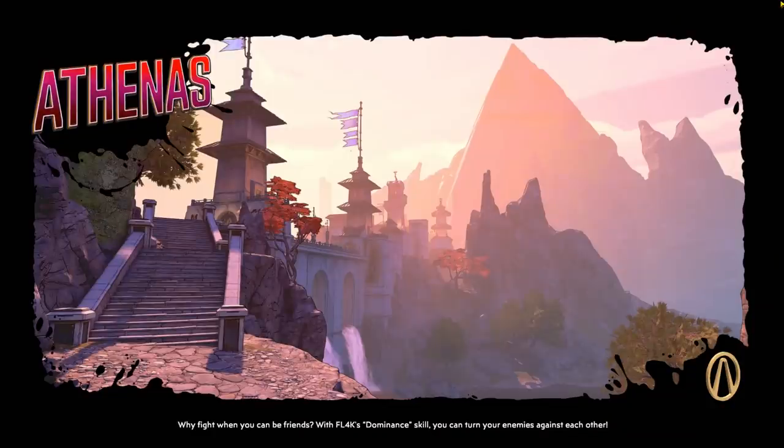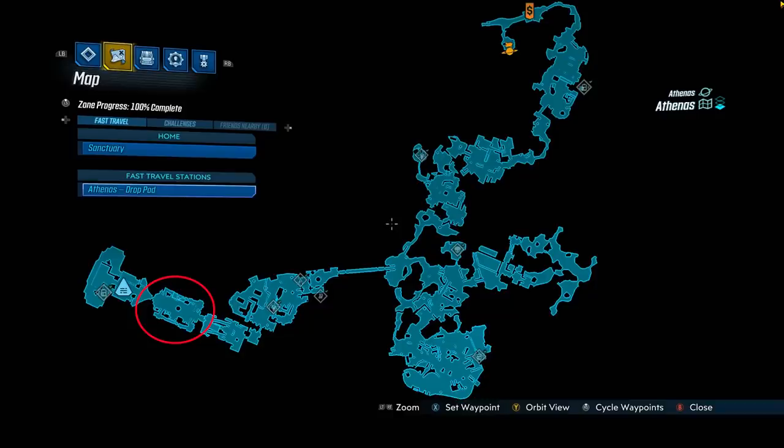The only boss that drops this is going to be Captain Tront on Athenus, and here's a map of that — his arena is going to be down here on this side of the map. Good news is that along with this update yesterday, they have added a vending machine outside of his arena. It's just an ammo machine, so you can grab some ammo, go in, and farm him.